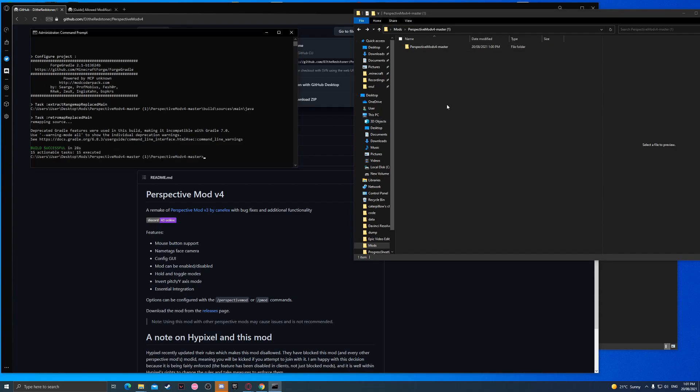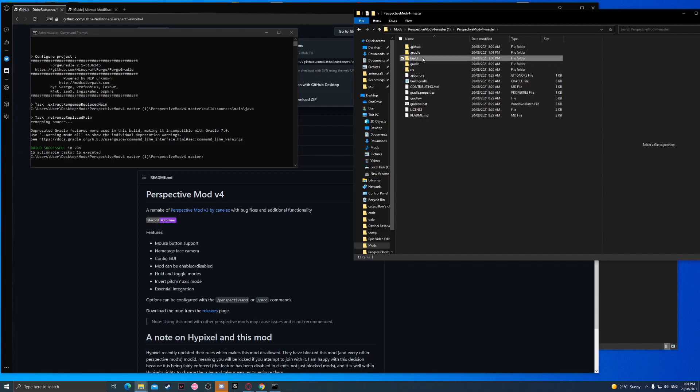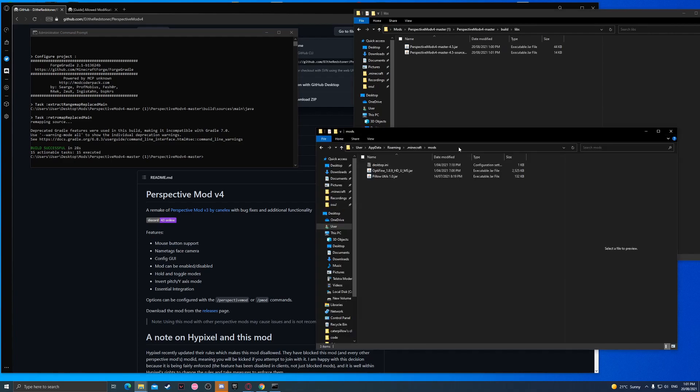Look, build successful. Now we go through here, we go to build, we press on libraries, and here we have Perspective mod. You just drag and drop that into your mods folder. Now your Perspective mod will work on Hypixel.